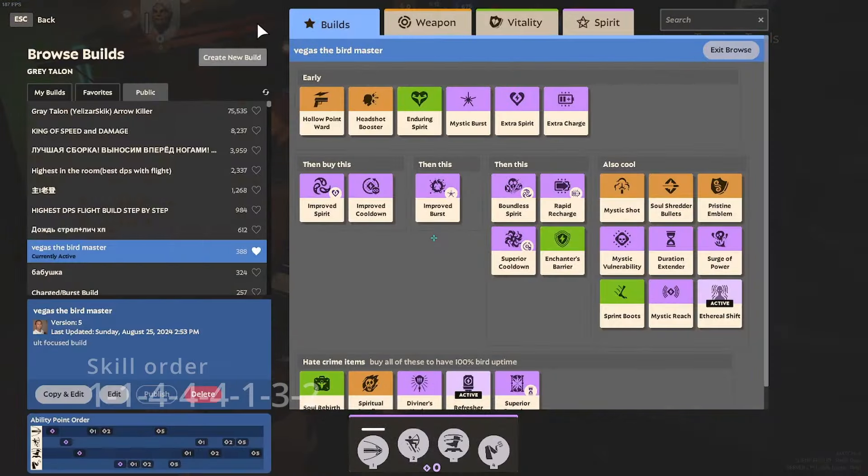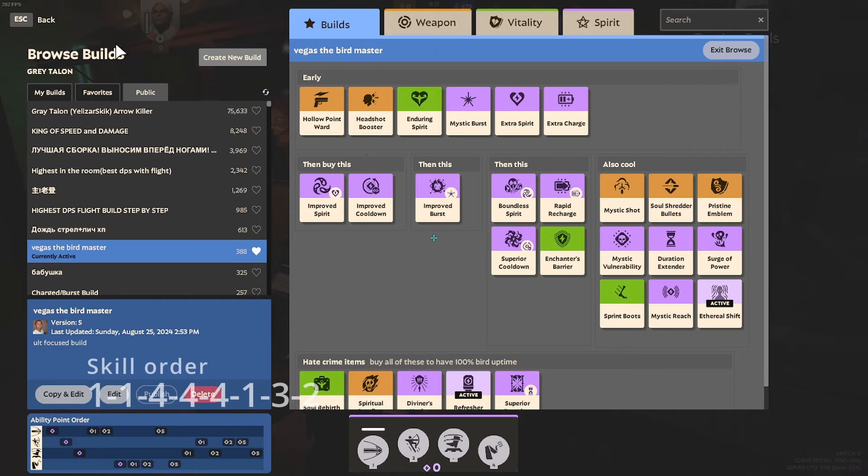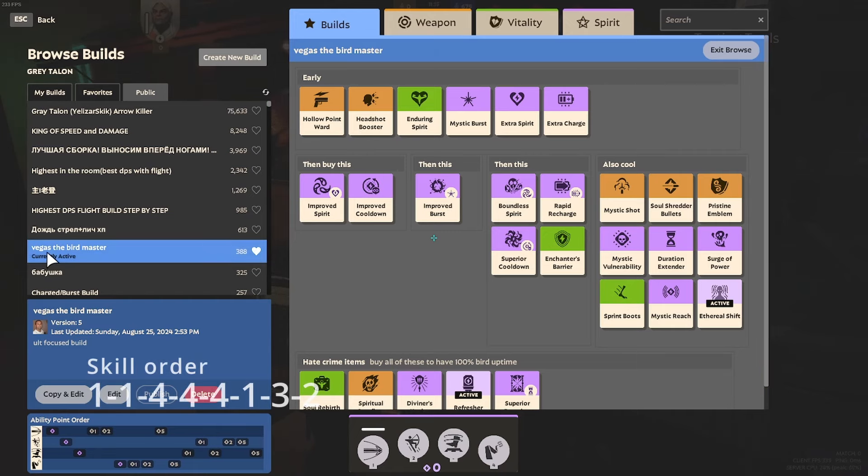Starting off, if you need a build to use, you can go ahead to the shop, browse public builds, and search Vegas the Birdmaster. I like to have builds for almost every character in the game. Just go ahead and look for Vegas as the first word in the build on a lot of characters and check it out.